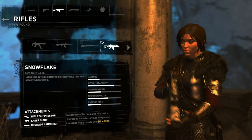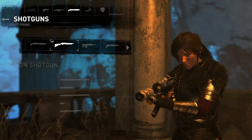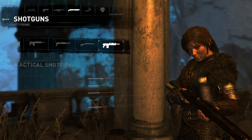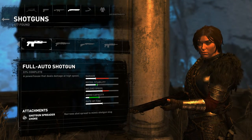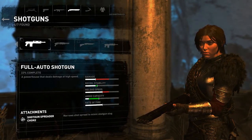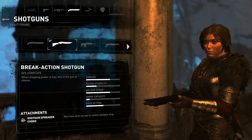We don't really use automatic rifles, but Snowflake proved to be nice and we have a lot left to do on that one. For the shotgun, I'm preferring the break action due to the damage and reload speed. I was tempted to go with the fully auto, but as you can see, there's huge damage decrease along with the reload time — you can fire more shots, but it's half the damage. So that's why I chose the break action shotgun.